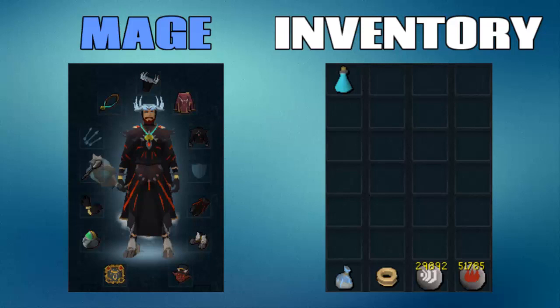The completionist cape is debatable but the first two are a must. I'm wearing subjugation armor, which can be swapped for Virtus, Ahrim's, or even batwing if you're on a low budget. Silverhawk boots and barrows gloves, or subjugation boots and gloves. A sixth-age circuit can be replaced with a seers ring, and a dragon rider amulet can be replaced with one of the dungeoneering amulets that gives a magic bonus. My inventory is just an extreme magic pot, runes for a fire spell, a teleport out, and a gem bag.